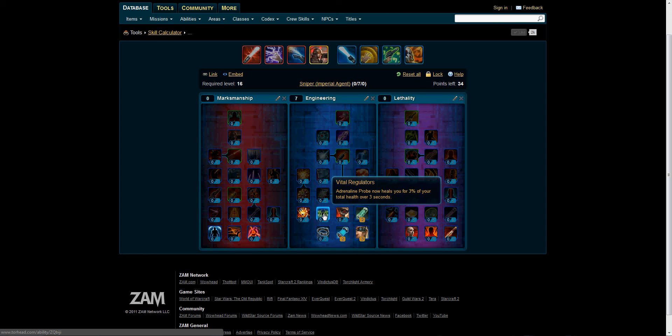Vital Regulators — Adrenaline Probe now heals you for 3% of your total health over 3 seconds. And Explosive Engineering increases the damage dealt by Explosive Probe and all area effects by 5%. I love my AoEs, so we're going to pick that, of course.